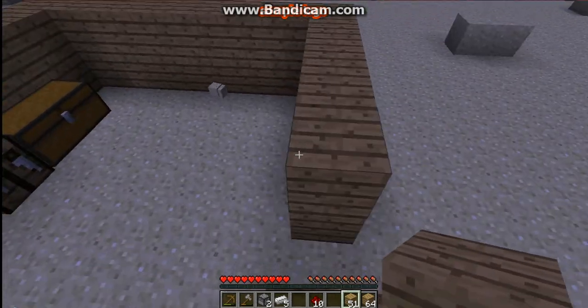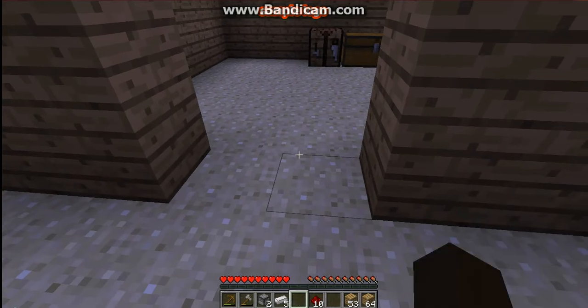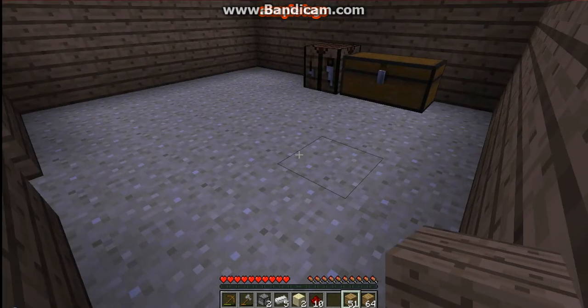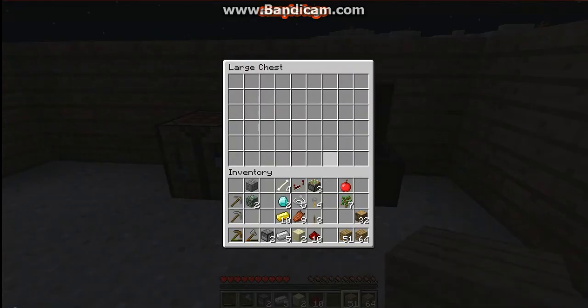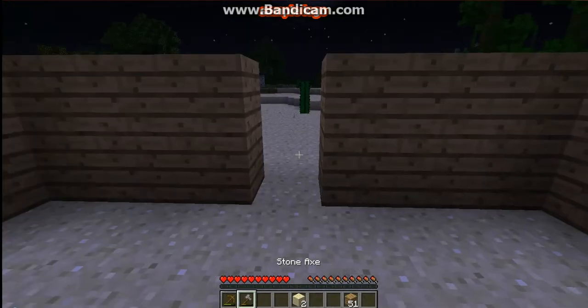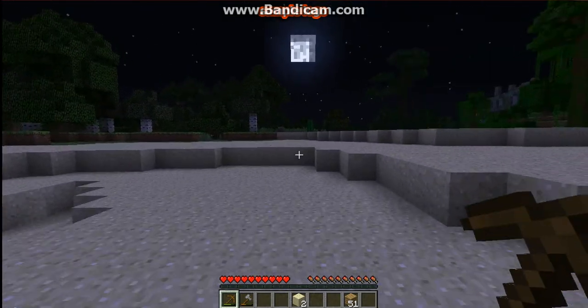Yeah, that's uneven, I'm going to have to fix that. I'm going to put some of this stuff in the chest just so if we die we don't lose everything, especially the diamond and stuff. We don't need those for right now. Let's go — I'm going to go out and get some more cobblestone. I'll get a couple stacks, I'll be back when I'm done with that.